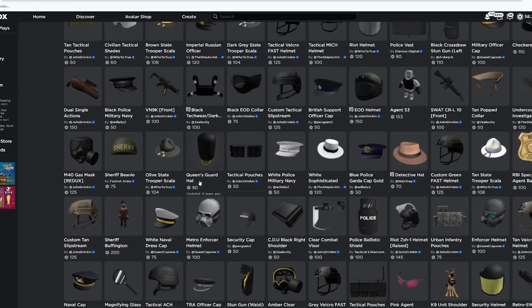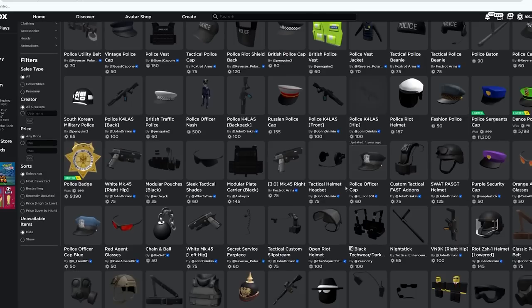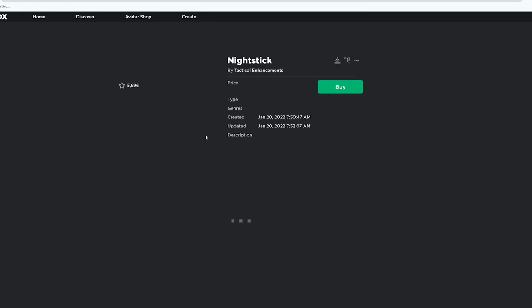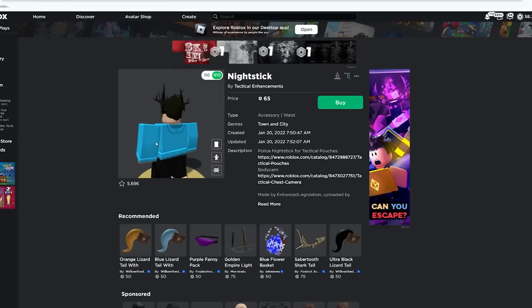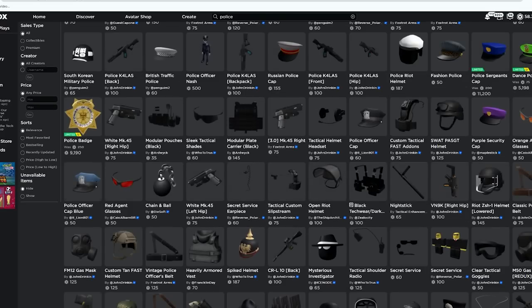Just by scrolling through here you can find loads of really cool things you might see in roleplay games. Some people might wear a police helmet, have an earpiece, have a gun attached to their waist, or a riot helmet. You can even have a 3D baton on your side, which looks really nice — it's creating these 3D details that other people have made to make your avatar look so much better.